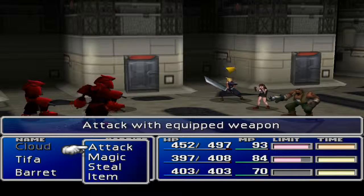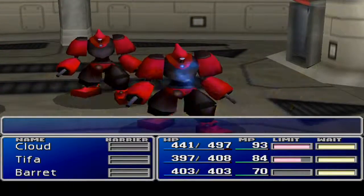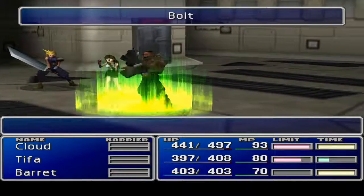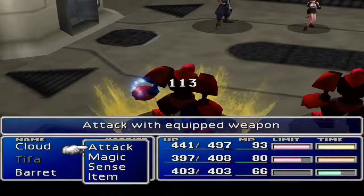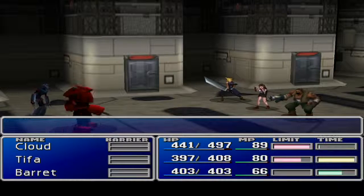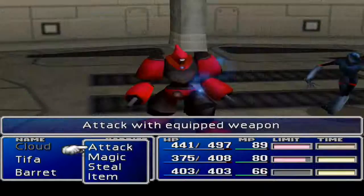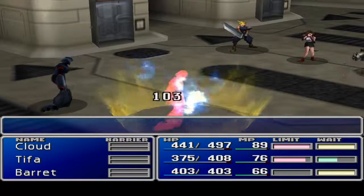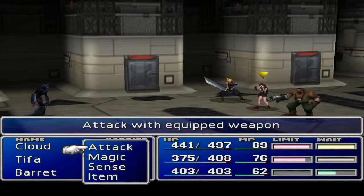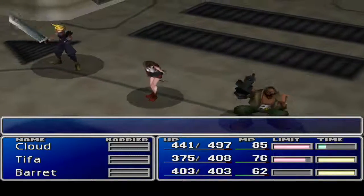Because I'm re-recording and started this again, I'm pretty sure Barret does not have his level 1.2 limit break, so that's why he has the cover materia. Hopefully one hit should do it. So you just want to constantly hit these guys with Bolt over and over. If you have a couple people with Bolt All, it's good. I like to have Restore All. Of course it figures — I need Barret's 1.2 limit break, he has Cover, and they hit Tifa and Cloud and Barret didn't cover. Oh well, we'll get his limit break eventually.